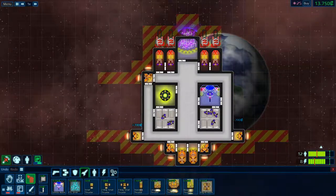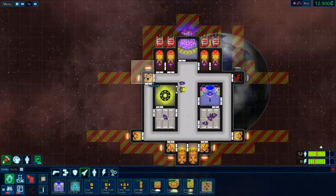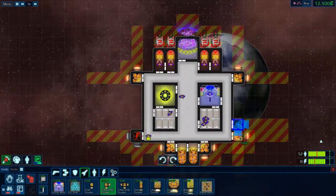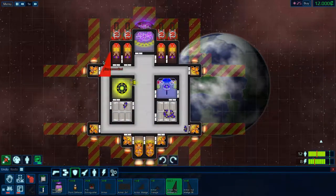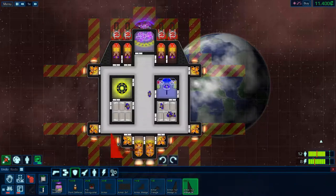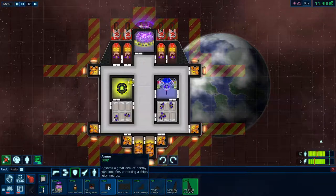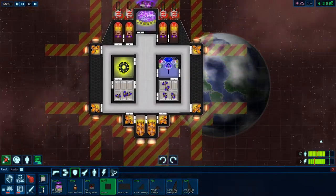We are going to remove those two thrusters and change this thruster also. Now let's take a look at the armor side and get some armor. I guess we've got a pretty well designed ship at the moment — it's kind of ugly but I guess it will do. Let's put some more armor on the side.